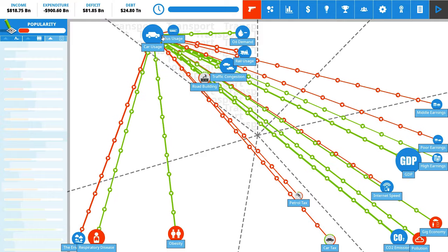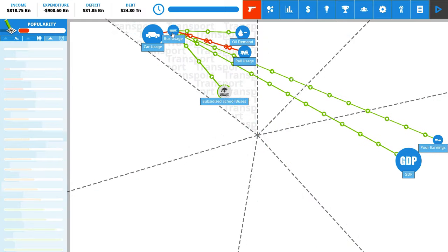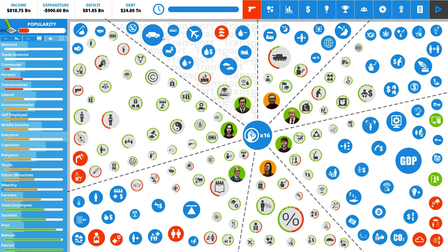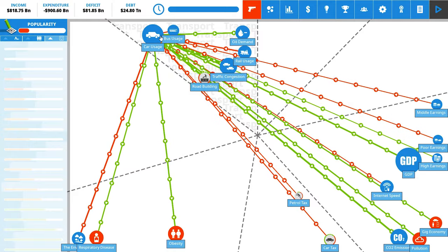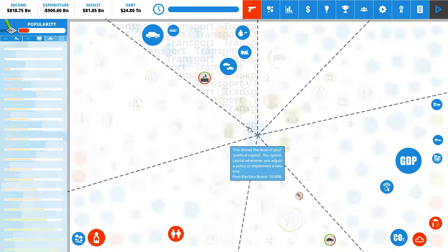Car usage is also being driven by the gig economy as people drive and order more, increasing oil demand. Bus usage and rail usage would decrease car usage - to some extent they're supplements to one another. For now, the car is very much the focus of everything here. Definitely car usage is one of the first things we want to address.